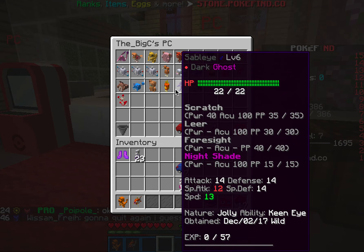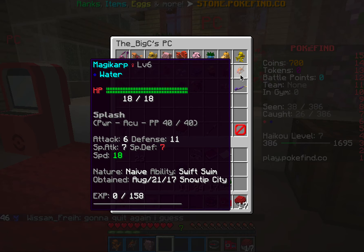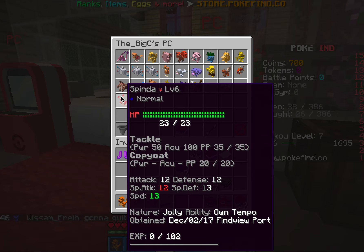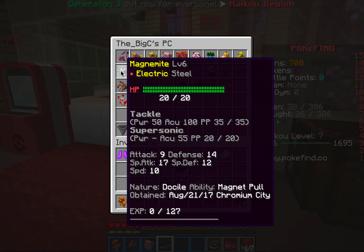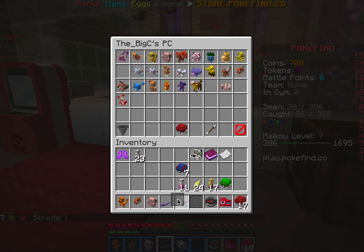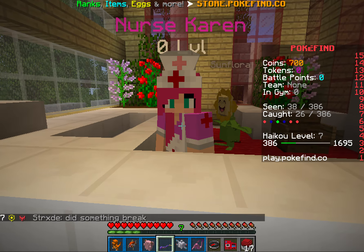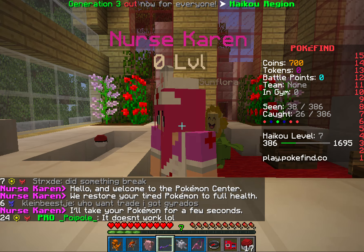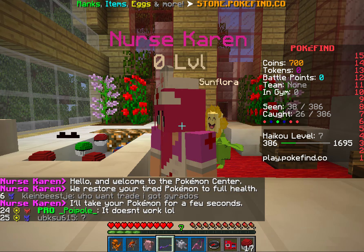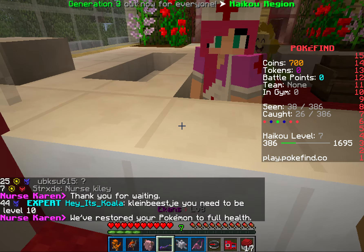Actually, I think that's gonna be it for this video. Wait, let me show you some of my Pokemon. Let me just heal first. Why is there a Flaaffy working for Nurse Joy? Before we end this video, I'm going to show you all the Pokemon I have. What's an incubator? An incubator is where you hatch eggs — so you can hatch eggs in this game!